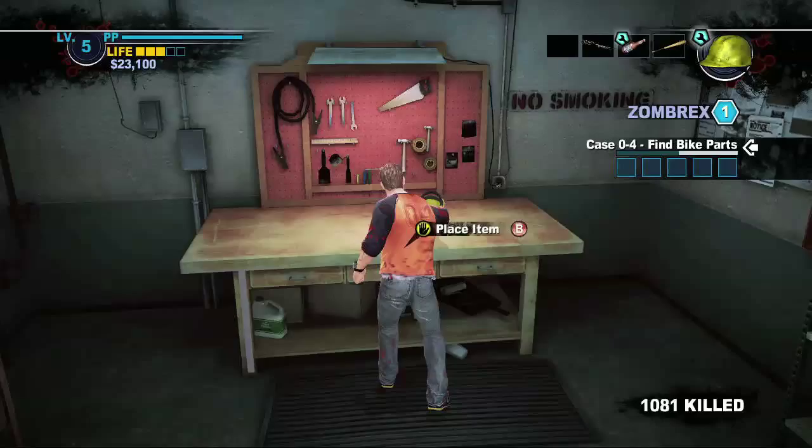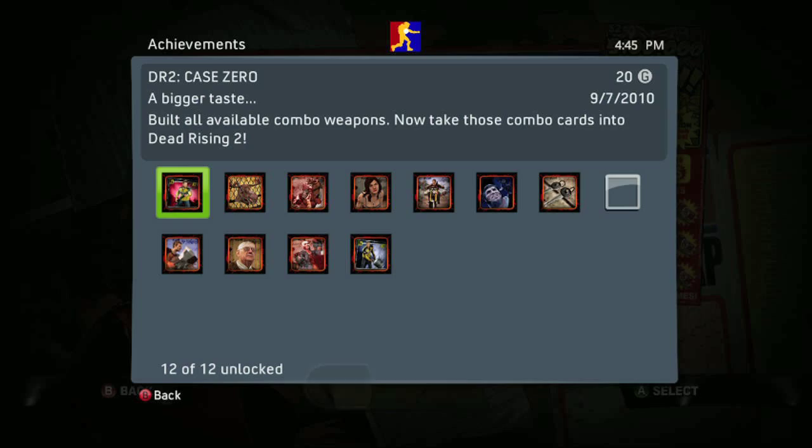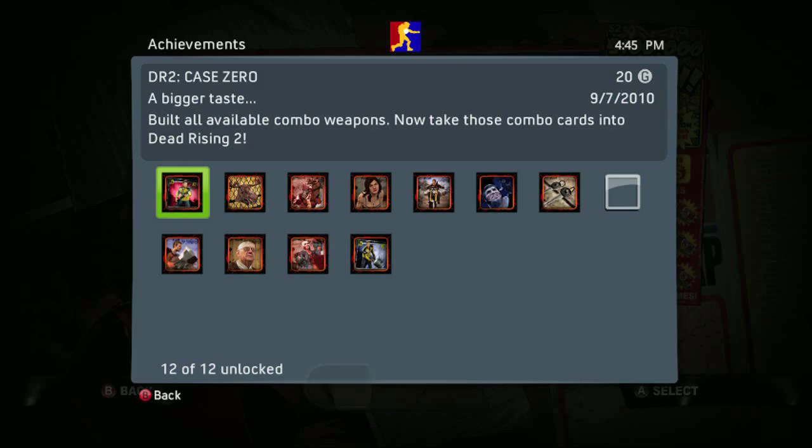That was the last one — making the beer hat, which is also completely worthless. It heals you but apparently drinking three beers is enough to make you vomit. But we've gotten the achievement, so we can sleep off our hangover in comfort knowing that we've 200-pointed this game.